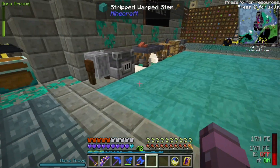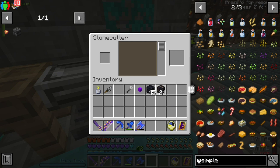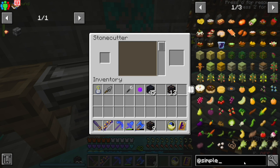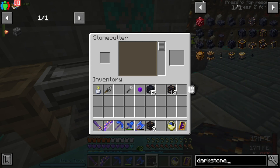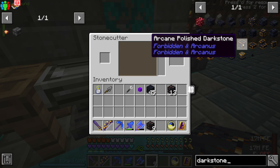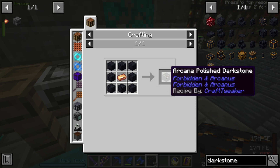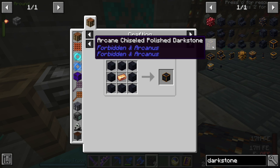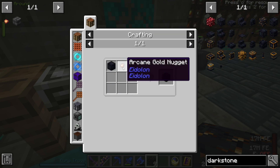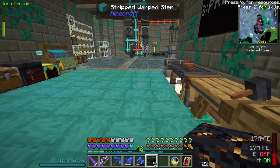Let's see what's all involved in that. We can't do it just in the Stone Cutter. We're going to need 9 of these. That's Arcane Polished Dark Stone, but we need the Arcane Chiseled, which is Chiseled Polished Dark Stone and Arcane Gold Nuggets.